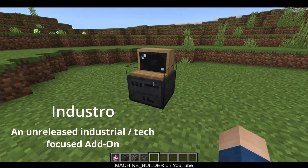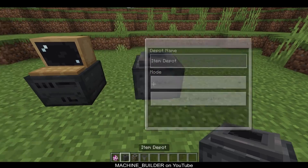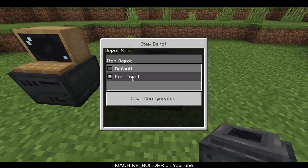This is a demo video of Industro showing how to script drones. For this I'll set up a drone that operates a furnace, and these here are item depots. You can set names and the mode, which is just like a texture basically.